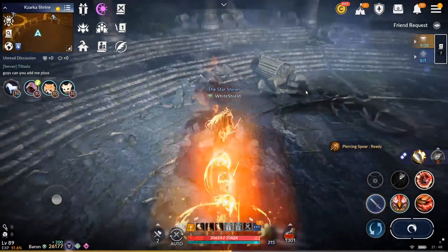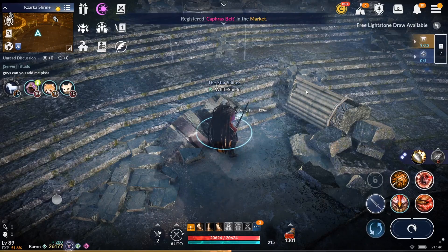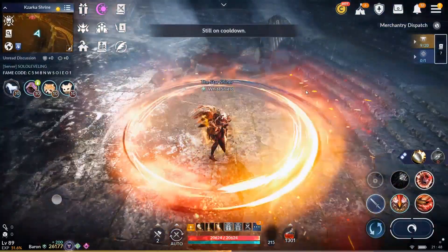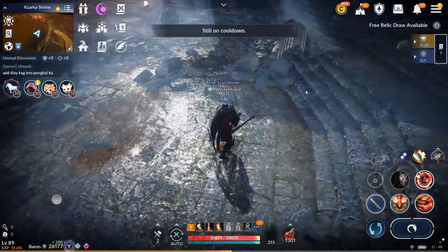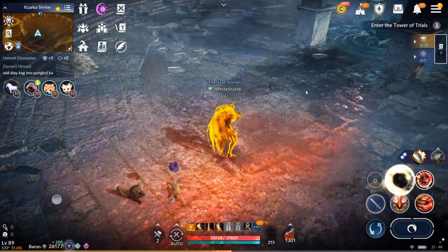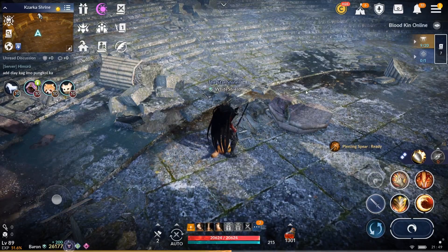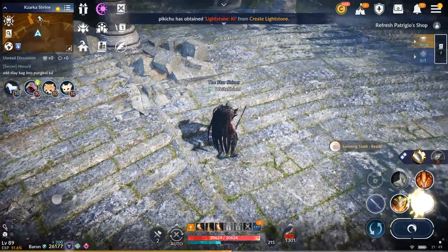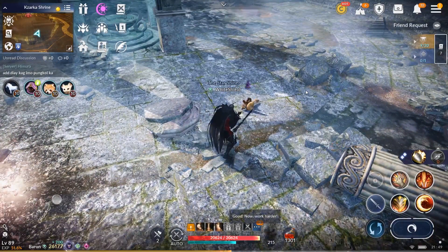If your spear knocks someone down, you can tap it again to follow up with a short dash and heavy strike using the same skill. This works if your opponent is within mid distance. If they're at the spear's maximum range, use your spear and then turning thrust, then end with scars of dust. After that, use grab, double grab, then ground smash and spinning slash.